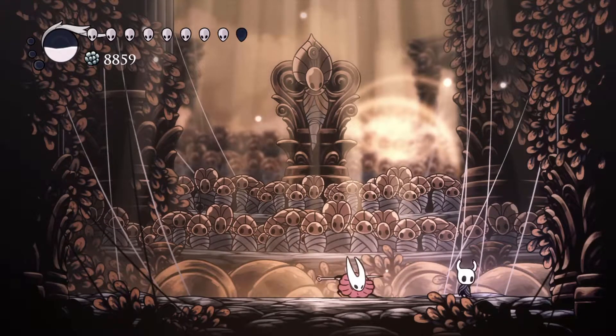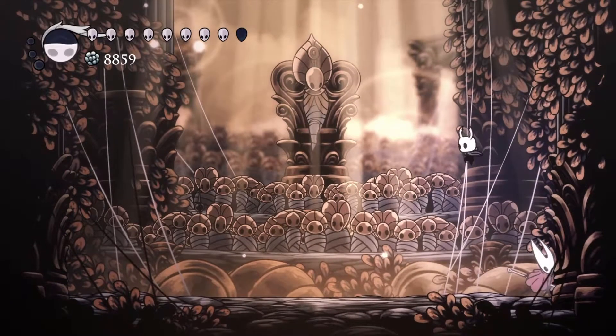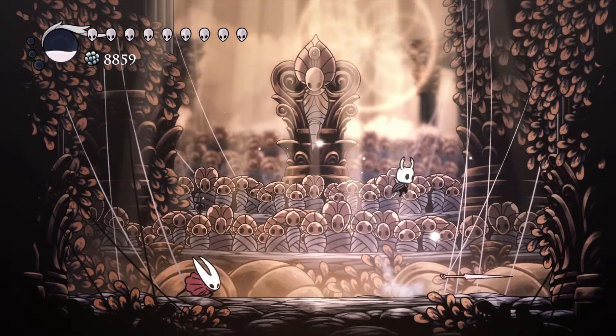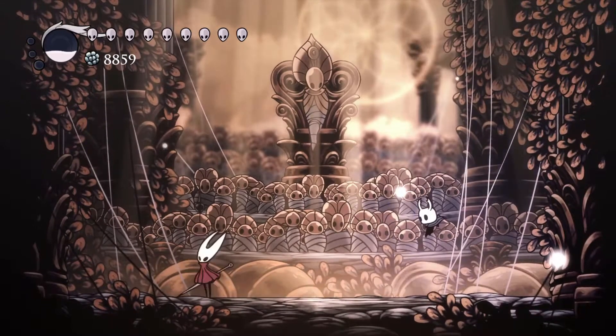When she crouches, she's winding up to dash. Jump over her and pogo on her head as she passes. When she holds her needle up and back, she's winding up to throw it. If you're not near her, run away, jump, and pogo on her needle when it's at the end of its range.